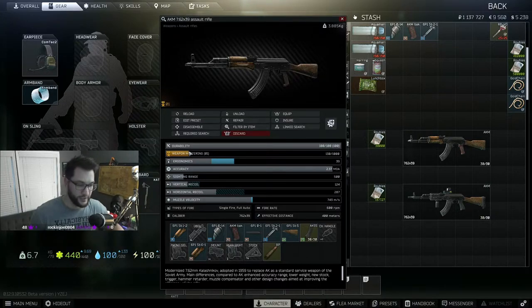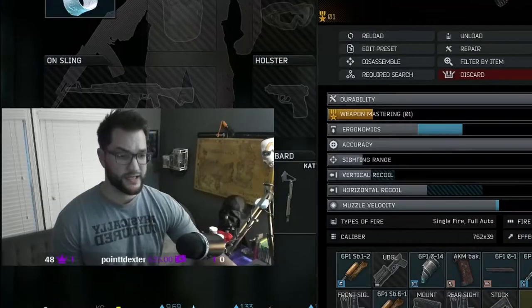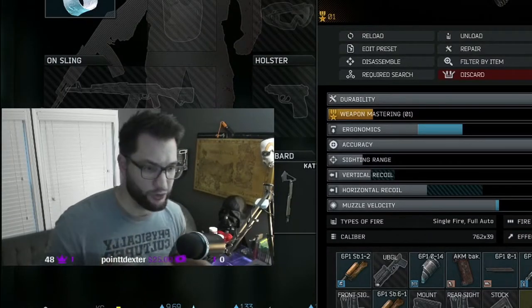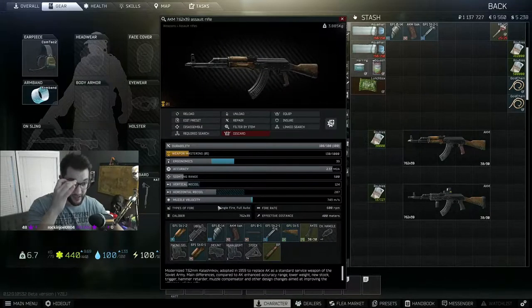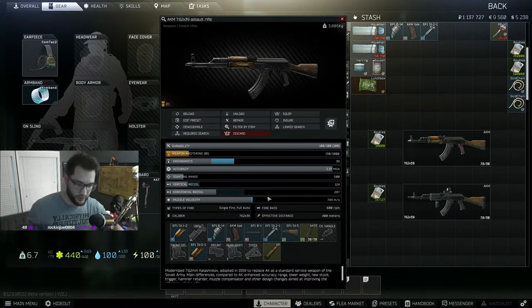Next is weapon mastering — again not really affecting a whole lot. You get different reload animations the more you increase this number, which goes up just by using the gun. Now when it comes to guns, I always look for the Big Three: ergonomics, vertical recoil, and horizontal recoil. A lot of the other stats are still important, but those are my big three.